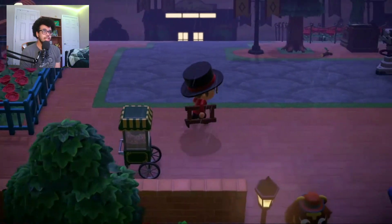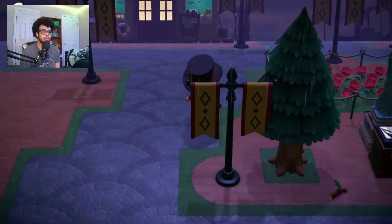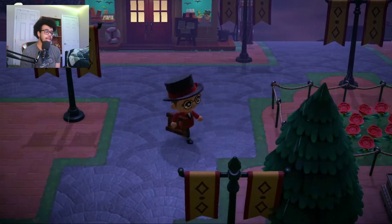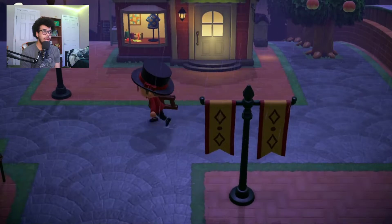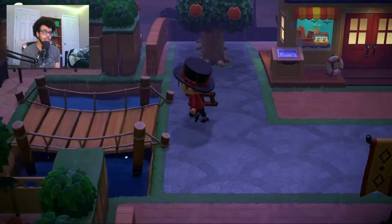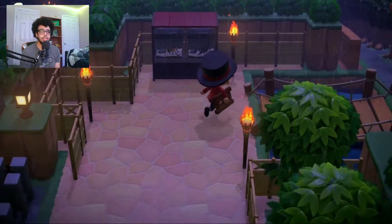As we continue on, we got the red there. Nothing really changed — I put a Statue of Liberty right here from Gulliver. I'm not sure what I'm going to do with it; maybe I'll put flowers there and have little statues like Mickey and all. Then we got Main Street — nothing really changed there. I really want to get the imperial dining table with the food and move it over here, but I'll do that later. The trees are good.